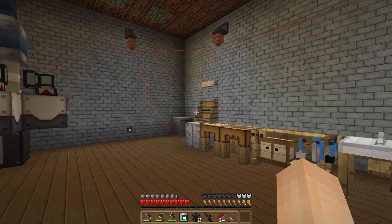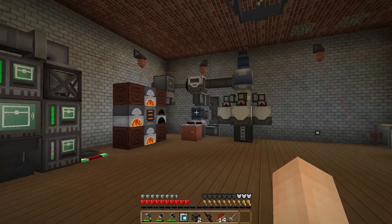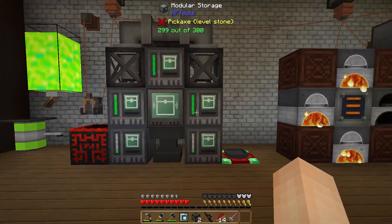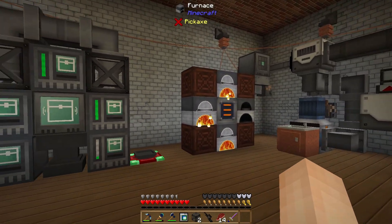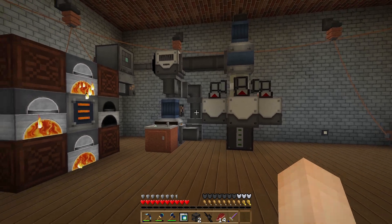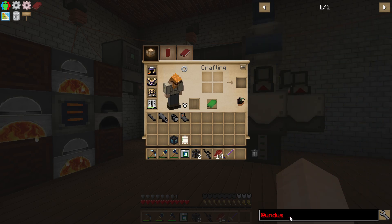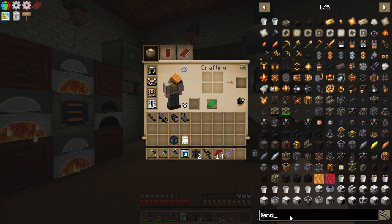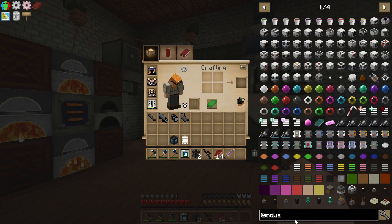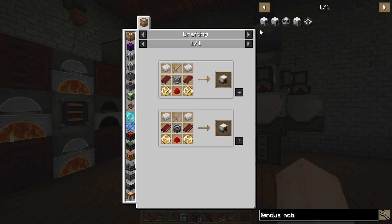All of the stuff in this room — including our atomic reconstructor from the last episode — is working from that one windmill and our capacitor bank. As long as I'm not doing too much at once, there's plenty of power. Now, I really want to get into a mob farm soon. The stuff I want from Industrial Foregoing — specifically the mob crusher — is going to use a lot more power than I'm currently making. But we're going to need it to get our mob farm going and get all our mob drops.